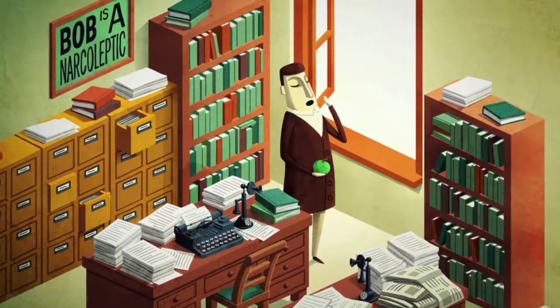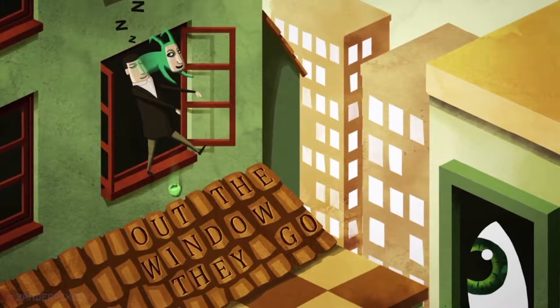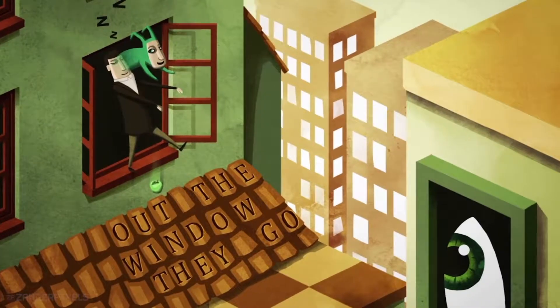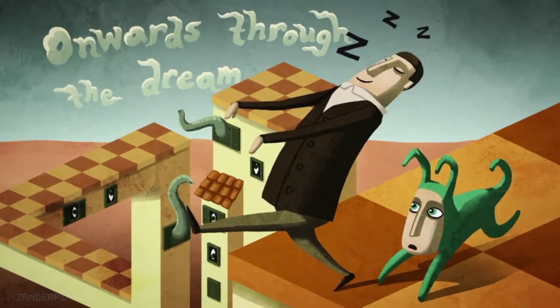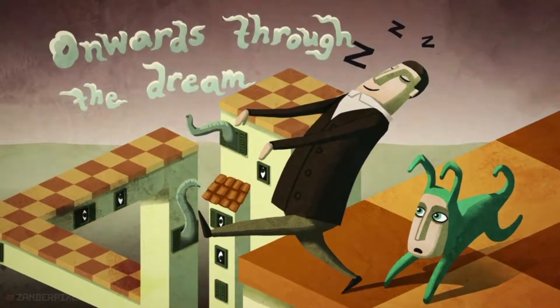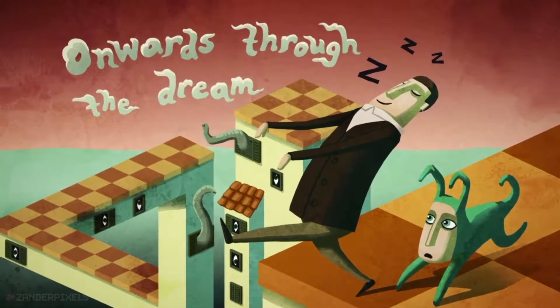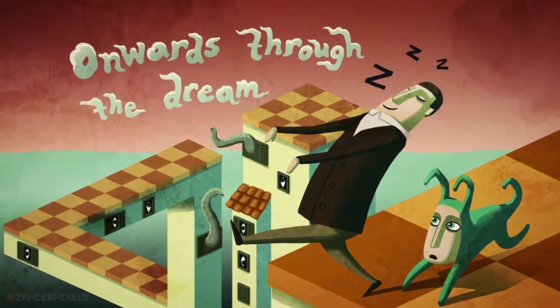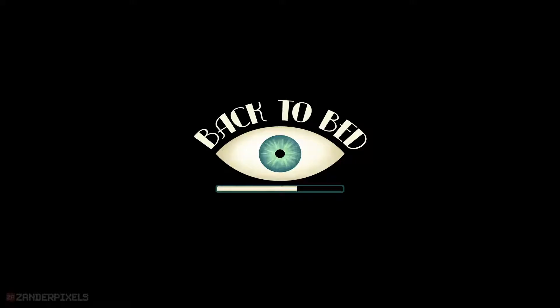Bob is a narcoleptic. Out the window they go. The green guy is kind of freaky. Onwards for the dream. Tentacles. Back to bed.